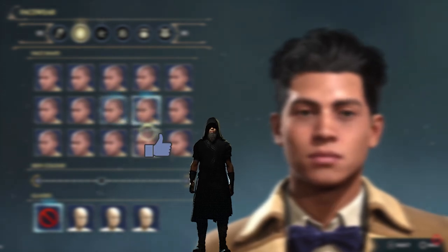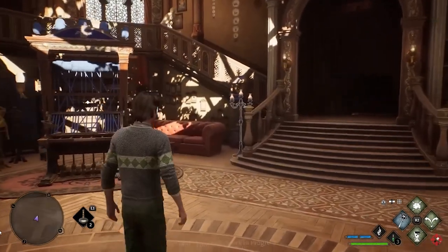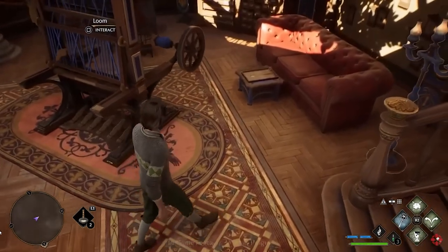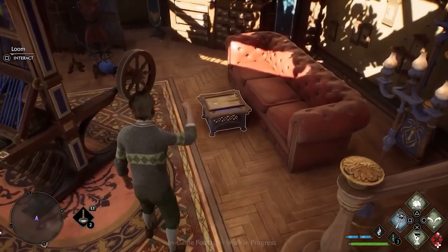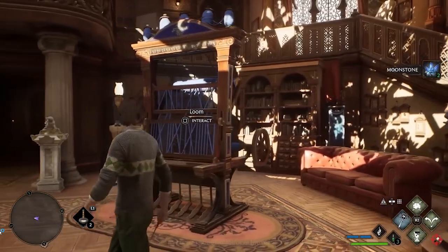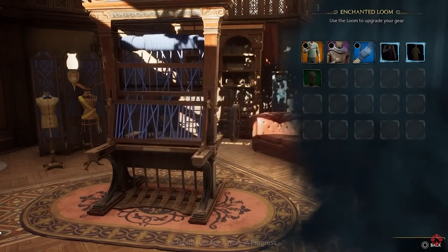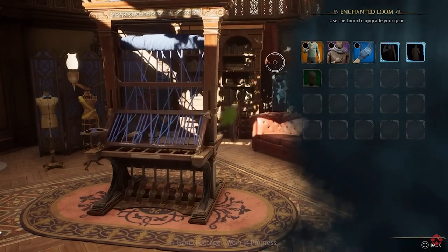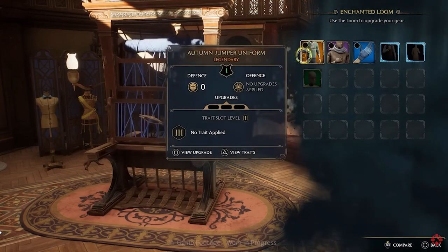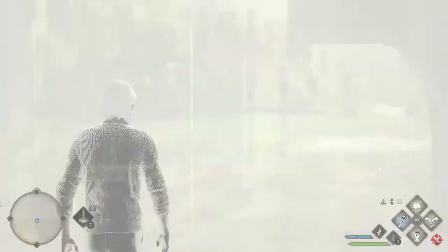We all know about the Room of Requirement — there are very many uses for it, but one in particular is to upgrade your gear. Here's what I read online about it: you'll first need to unlock the loom and place it in the room. Once you have the loom, you can interact and choose the item that you want to upgrade. You'll have the option to choose a trait for your gear, and once you've picked a trait you can craft the item with the resources that are mentioned.